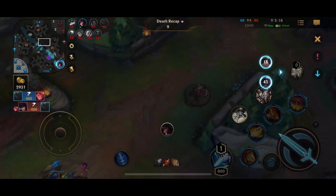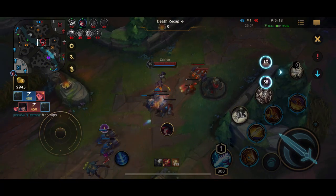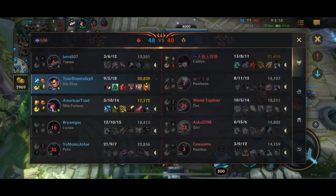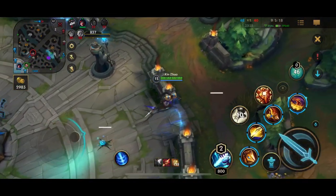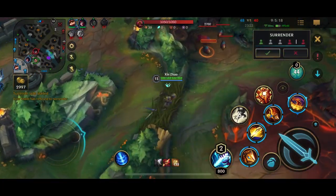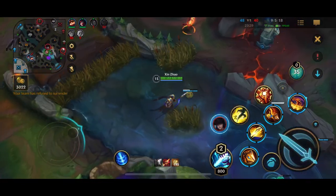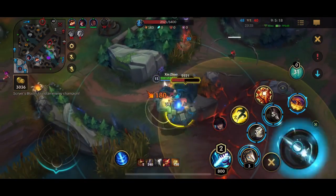It is a little bit obnoxious playing with Pykes because they do be stealing all your kills. I got 18 assists in this match — it's unfortunate, but it's okay. That's the thing about Xin Zhao: you don't even need a lot of gold to make him work. Certain champs like Evelyn or high priority assassins like Kha'Zix, you need gold on them to actually be relevant in the match. But with a champ like Xin Zhao, as long as you stay about even, you can still do so much.